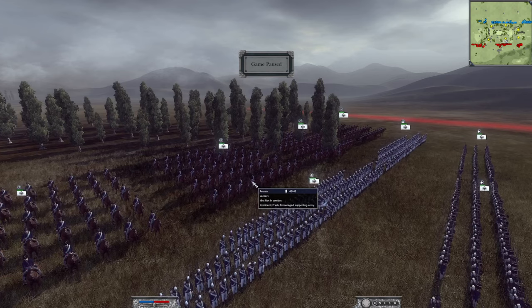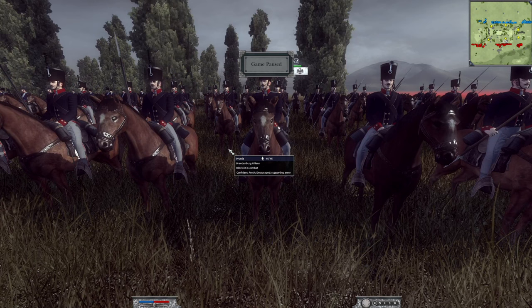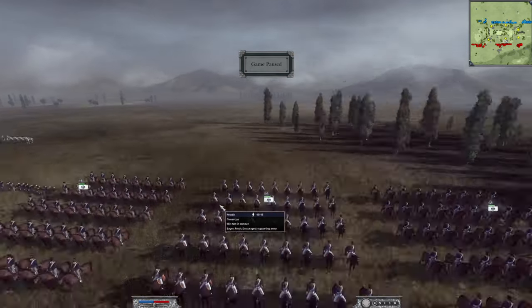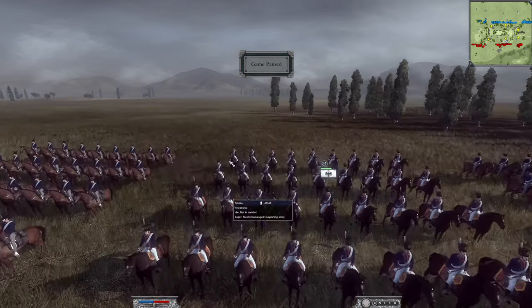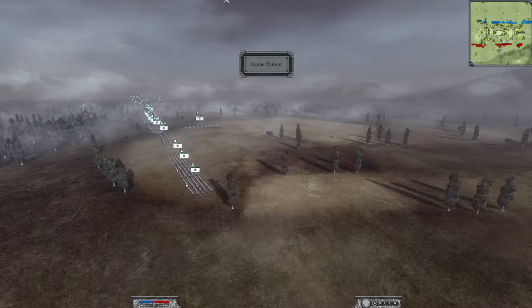Cavalry-wise, he's got four of the standard lancers as well as one of the Brandenburg uhlans — I love the all-black look of these guys, it's fantastic. As well as one of the Tawarski unit over here, and a standard general's bodyguard.